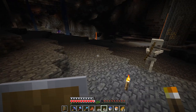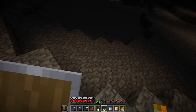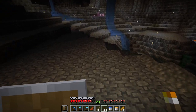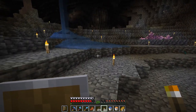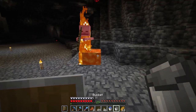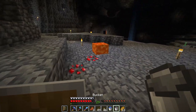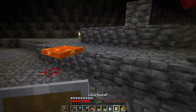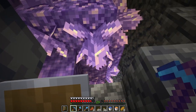For tinted glass, I need some amethyst shards, so we're going to brave this giant cavern again and try to get some from this geode over here. Hopefully the mobs won't be too annoying — I'd hate for a creeper to blow it up. Die for me, skeleton! You too, spider! There we go. Let's harvest some amethyst shards; I don't know how many of these I'm going to need, but we should have enough if we harvest the entire geode.